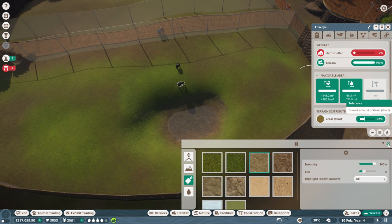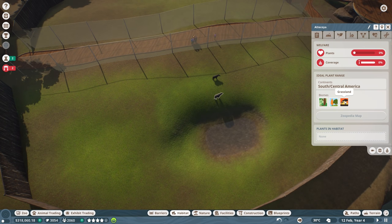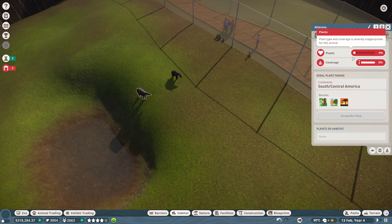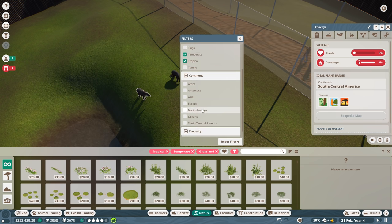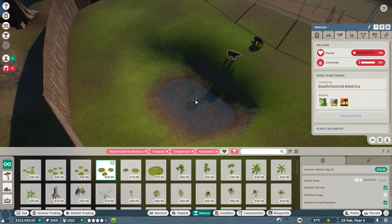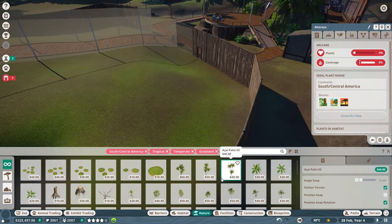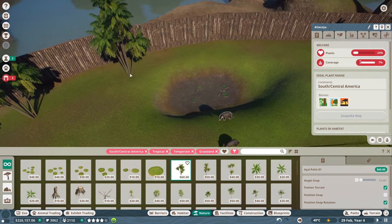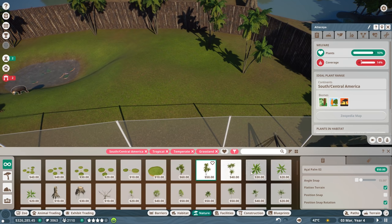Let's get ourselves a hard shelter from enrichment or habitat. These guys are south/central America so let's go to environment. These are plants and coverage, so we're going to want plants for them. Their biomes are tropical, temperate, and grassland, and continent is South and Central America. Let's select some plants - some water lilies should be good. Another water lily, a couple more. And let's get some acai palms. Just get a little bit of plant coverage. The plant thing just shot up tremendously!